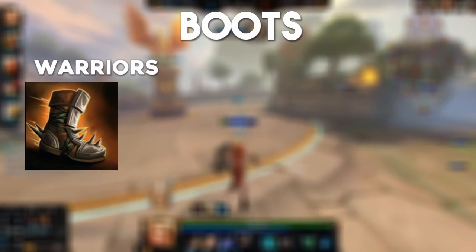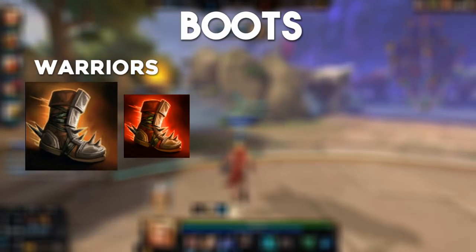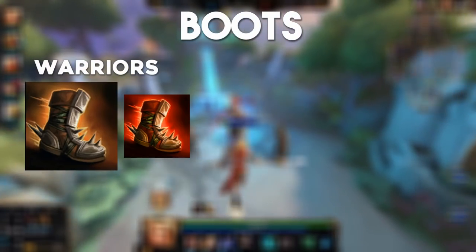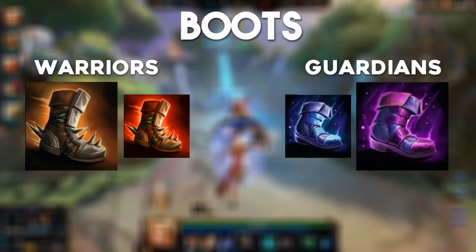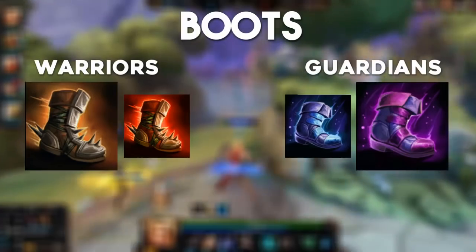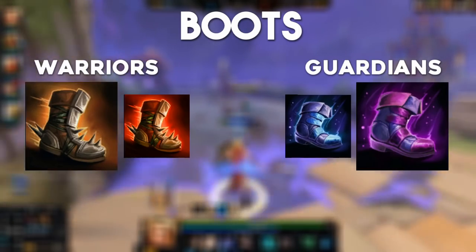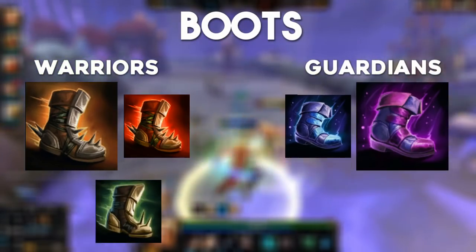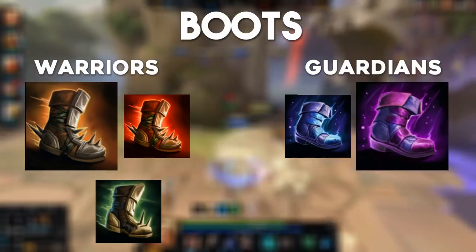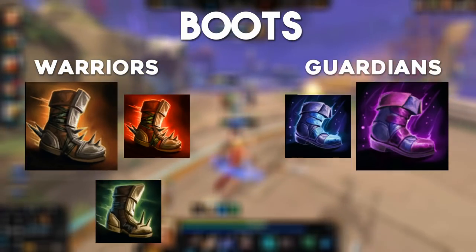You'll need boots of course. Warrior Tabi is a choice for pretty much every warrior. Ninja Tabi can see some niche use on basic attack gods like Erlang Shen or Bellona, but any ability based warrior definitely wants Warrior Tabi. Guardians can depend — cooldown or penetration boots can both be useful; take your pick if you want more damage or more CDR and mana. One thing to be aware of is that cooldown boots may limit your build choices later on when buying CDR items, since it's pretty easy to hit 40% CDR without the boots. Reinforced Greaves are also worth a mention if you want more tankiness on your warriors.